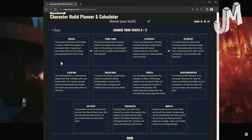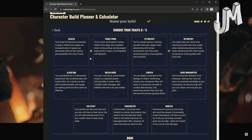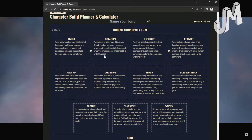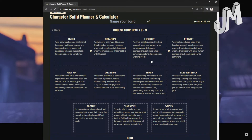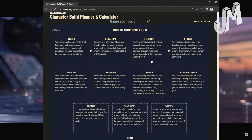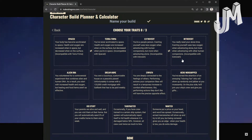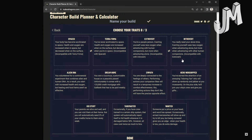Spaced: Your body has become acclimated to space. Health and oxygen are increased when in space, but decreased when on the surface. Incompatible with Terra Firma. Terra Firma: You've never acclimated to space. Health and oxygen are increased when on the surface, but decreased when in space. Incompatible with Spaced. Extrovert: You're a people person — exerting yourself uses less oxygen when adventuring with human companions, but more when adventuring alone. Incompatible with Introvert.